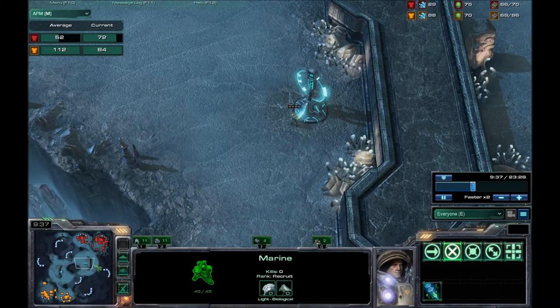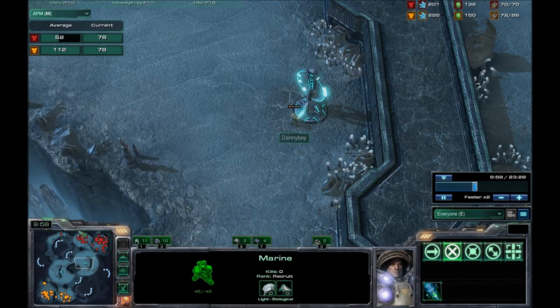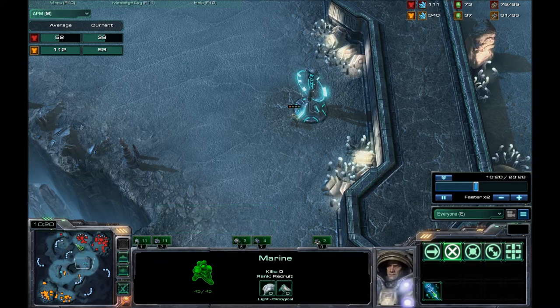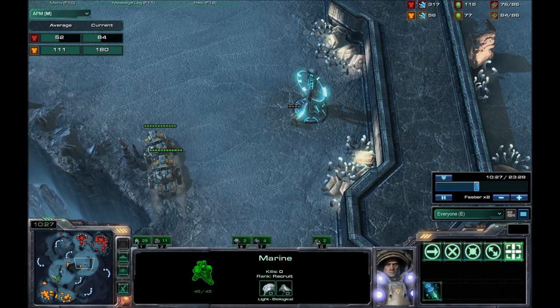Danny Boy has taken the Zelnaga Towers, which are these little structures right here, and they give you a really wide range on your mini-map of what's going on. So two marines, a total of 100 minerals, are controlling the entire center of this map. It gives you great vision to see what somebody's doing - you can see if they're sneaking around this way or that way.